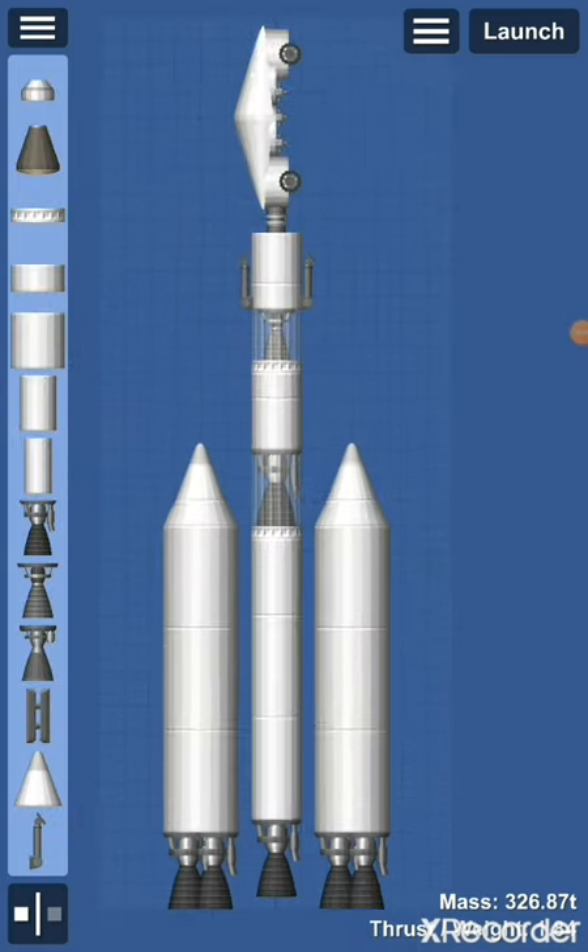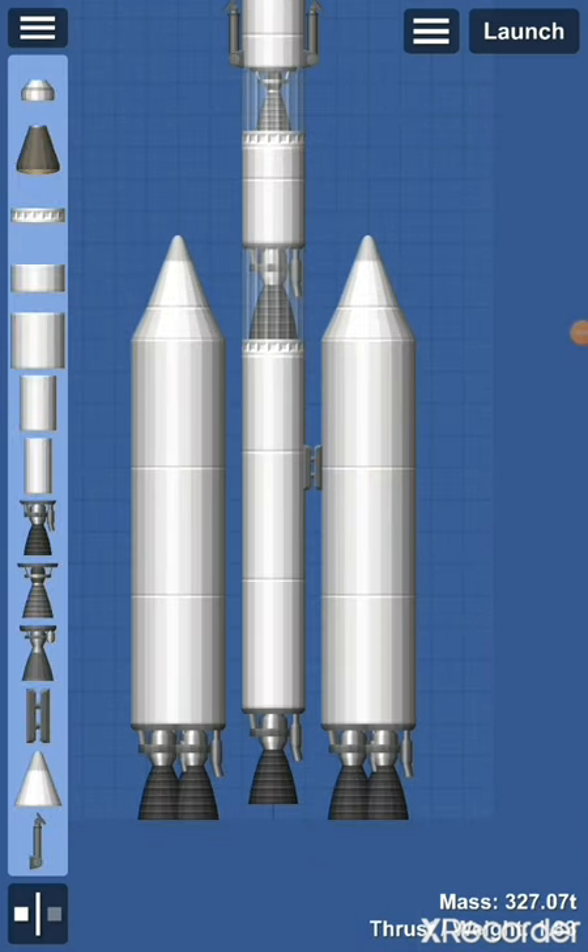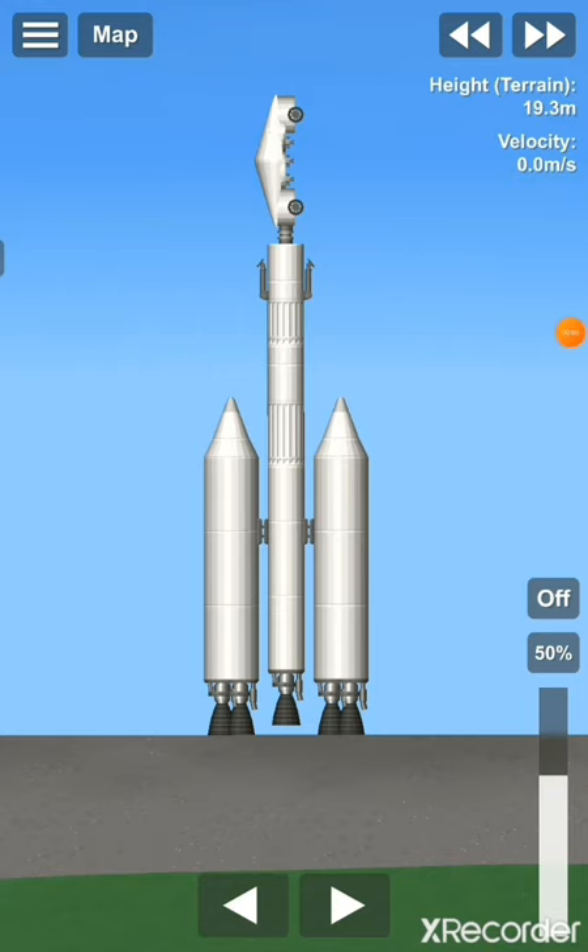I forgot the most important thing — the separators — which you need to put between the side boosters and the middle of the rocket. I will now be showing you how to get it to the moon, but until I am in orbit I will be speeding up the footage because it will take a while.